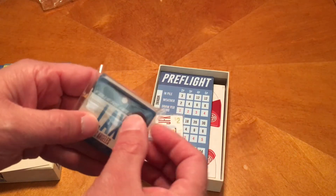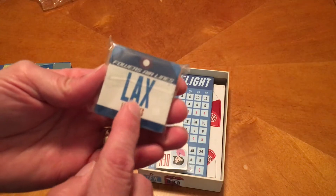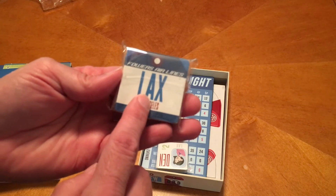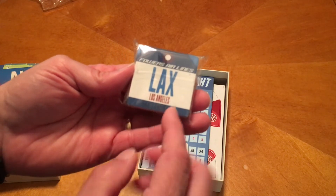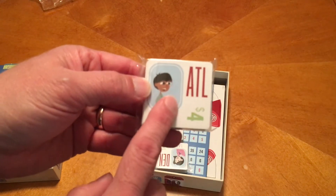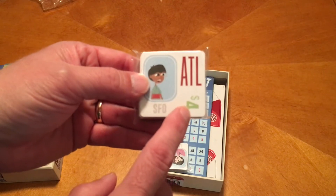We've got a series of cards. On the backs of the cards it'll say where these passengers are going to start off — at what airport. When you flip them over on the other side, it'll show you where they're going to go. When you deliver these passengers, you're going to get that amount of money.